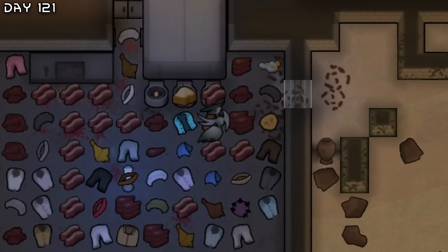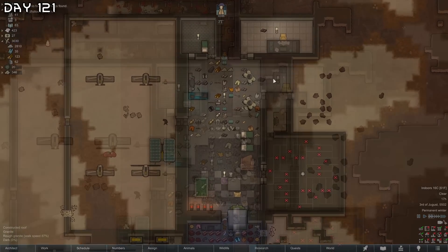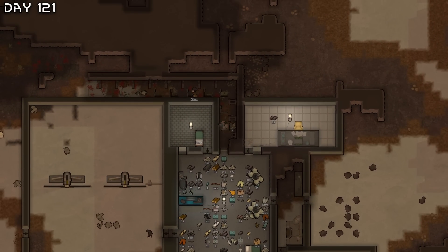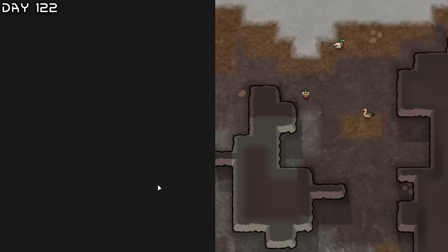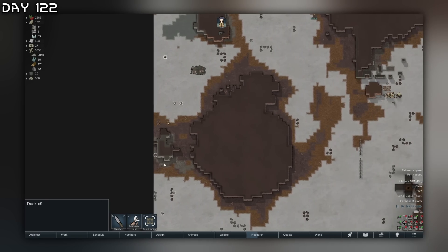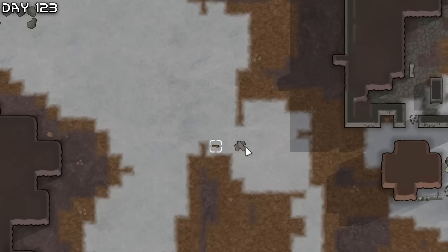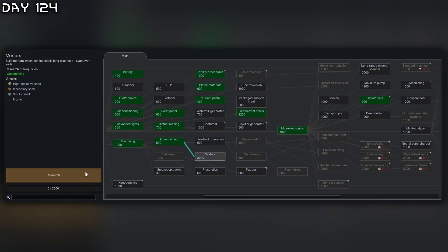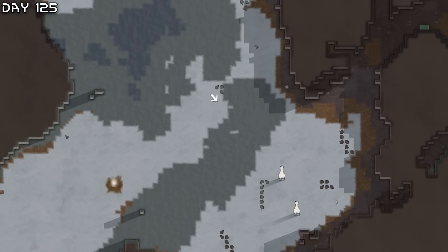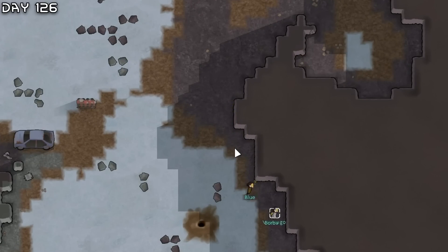Got one of the mechs, but this cipher is being quite annoying. It is just dead now. Three components from that. Royal tribute collector arrives. Ducks join — I do not need these ducks, we will release them. Cargo pods with smokeleaf from Randy. Biofuel refining done — going for mortars, we will need them for our first siege.